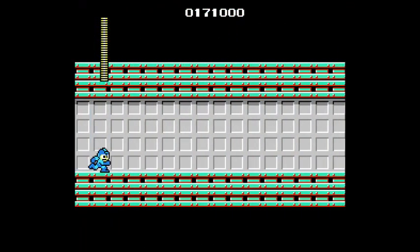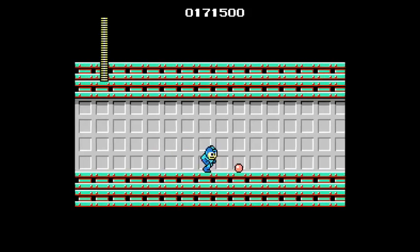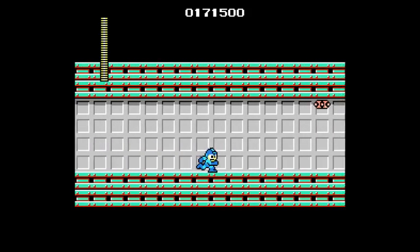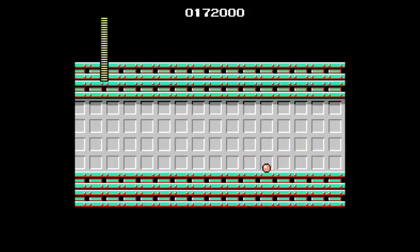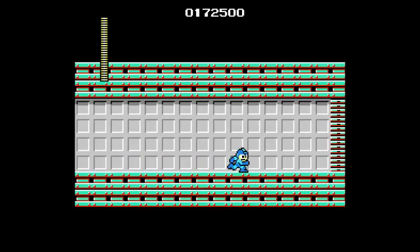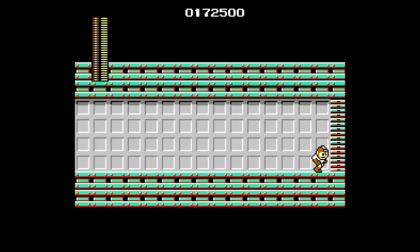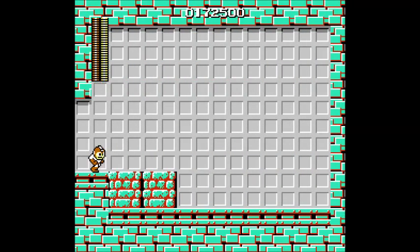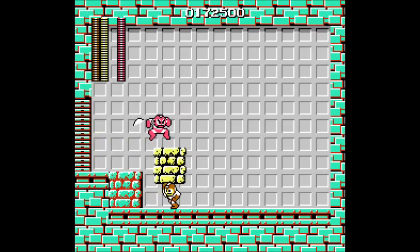That's pretty much it for this stage, well, up until the boss. I forget what these things are called too, but they're not too bad to deal with. As you can see from the time marker, this level is slightly longer than Guts Man, but I think it's easier because you don't have to deal with as much tricky stuff. Even Cut Man himself isn't that hard — though as you'll see here, I tried to beat him with his weakness but kind of fudged it up a little bit.